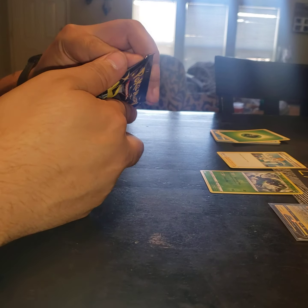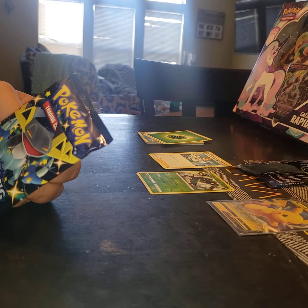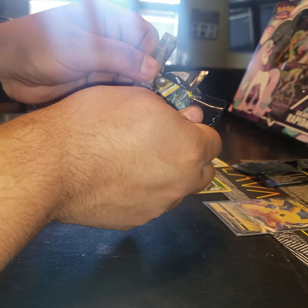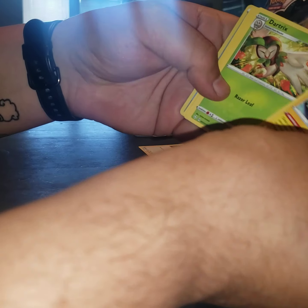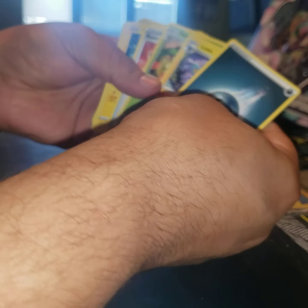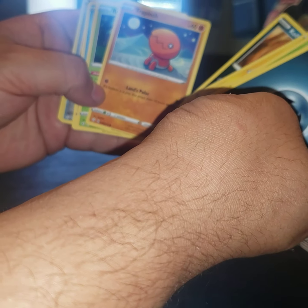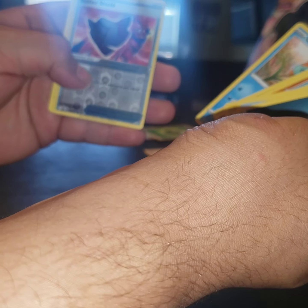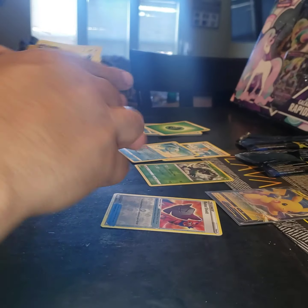Let's go ahead and open up these next packs, see if we get anything good guys. We'll try to keep these in the frame as best as possible. Another code card for you guys if you want it. We got an Energy, Luxio, Dartrix. Let me get those in the frame for you guys so you can actually see. We got another Shinx, Koffing, Trapinch, Rallet, Chuddle. We got a Rusted Sword Reverse Holo and a Manaphy. Pretty terrible so far. I'm not sure if it's just this box or what.